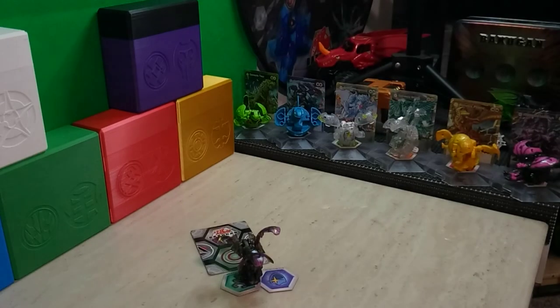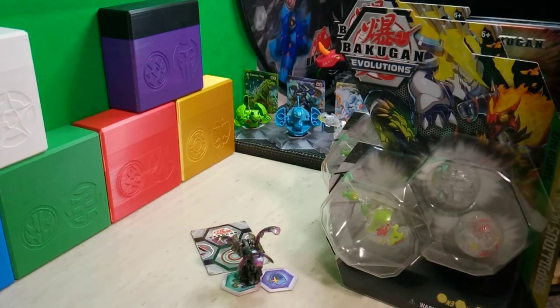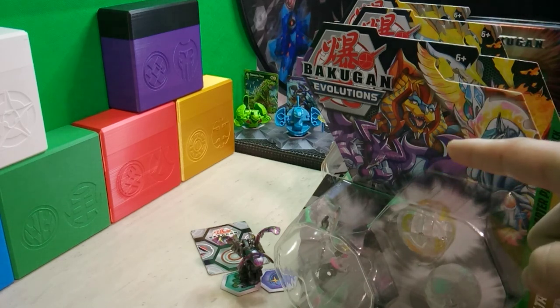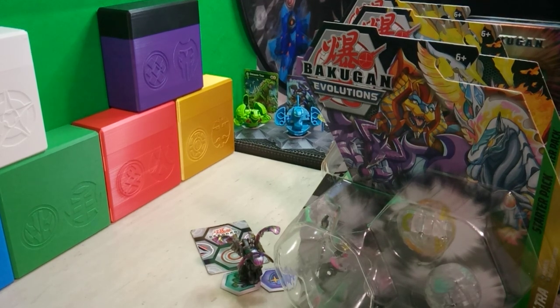Thank you all for watching. I hope you enjoyed the review of Elemental Grizzwing — definitely a Bakugan that I like the most. Don't forget to subscribe to the channel for more Bakugan reviews, unboxings, monthly giveaways, and more. I will leave you all with a little tip: rather than open them for the Evo cards, I did decide to put the two Elemental Serapilius and the two Diamond Enochs on the giveaways, so make sure you're subscribed for your chance to win. Until next time, Baku Crew — stay safe, drone up, and Bakugan brawl.